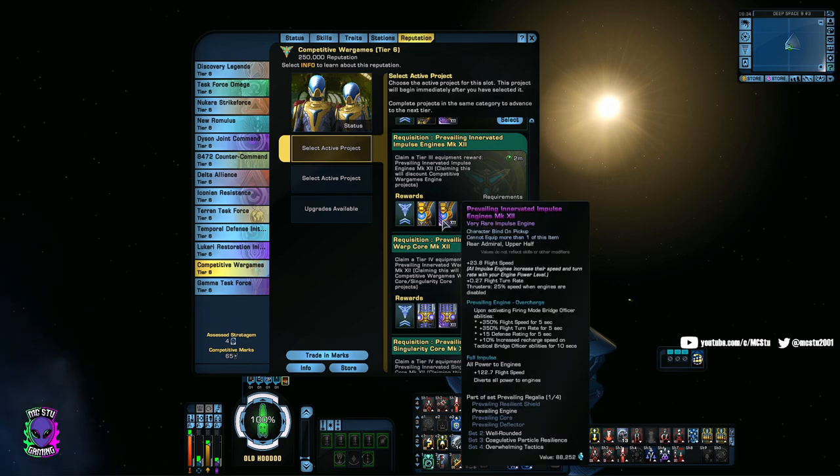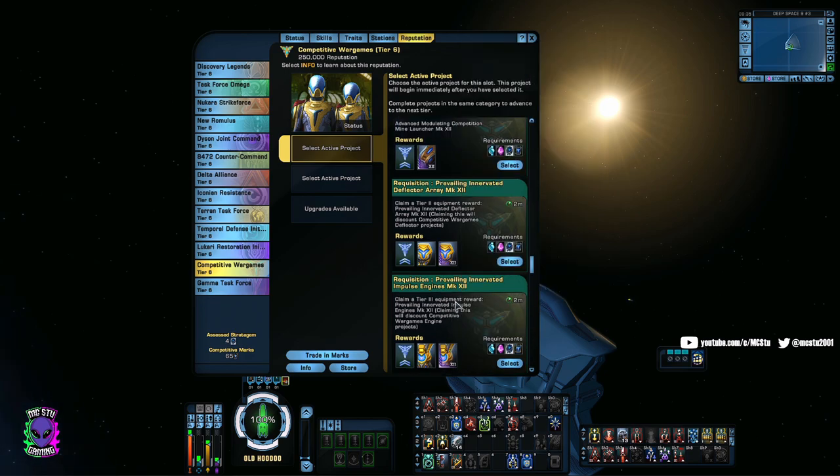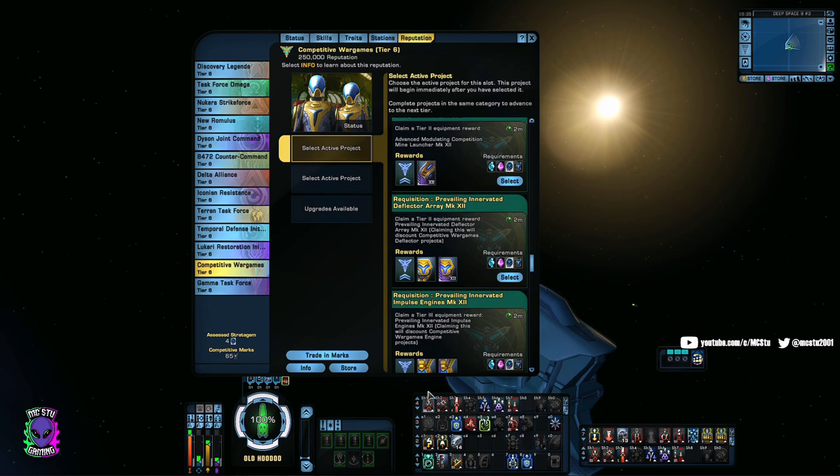This is the Prevailing Innovative Impulse Engine — the tactical version. To be honest, I'm so used to using this on most of my toons, even on science characters, because I'll most likely have a torpedo. Most of the time it ends up on my spam bar so it's just constantly happening — I've just gotten used to flying that way where I get this boost suddenly and cope with it.